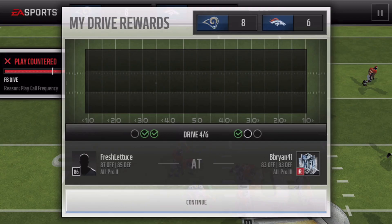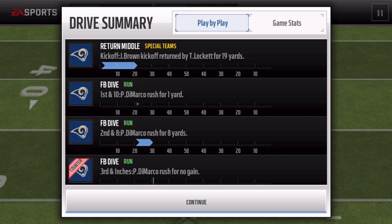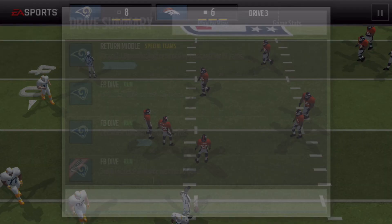Patrick Demarco got crushed right there, but that doesn't necessarily showcase his skill set as a fullback. The thing with Patrick Demarco that's really cool is that he's a 95 run block. Most of the time when you're playing, don't do fullback dive the whole time — that was just me showcasing his stats. Basically what he's going to do is offer that 95 run block, which is key to your halfback getting some awesome runs.